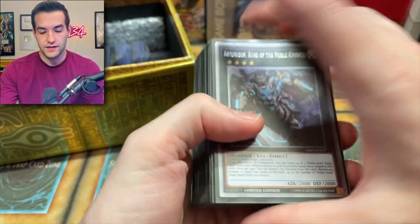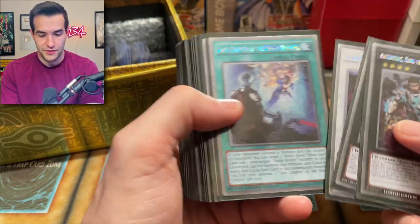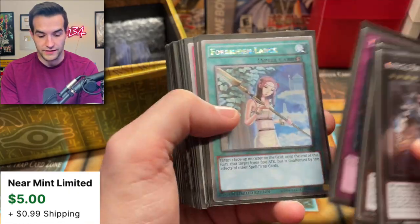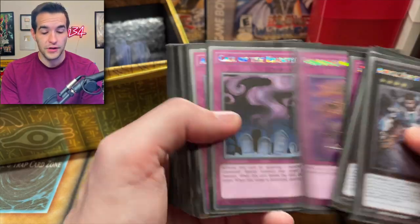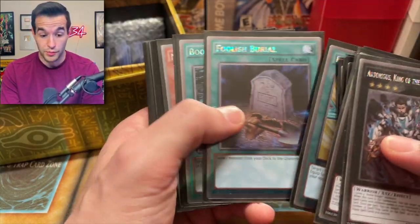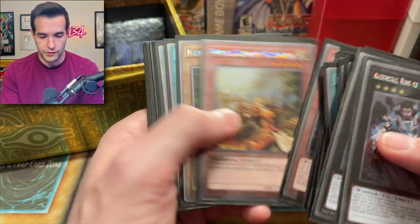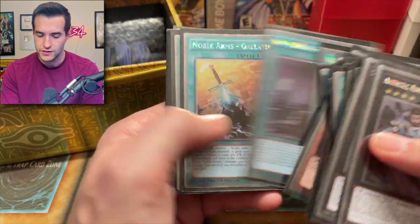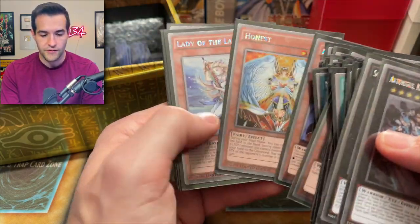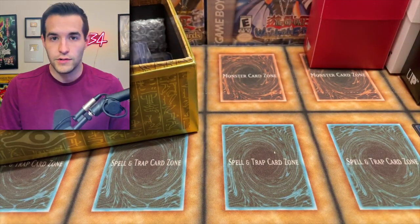This might be all the Platinums from the Noble Knights of the Round Table box set. Torrential Tribute is like five bucks so it's actually not bad. Solemn Warning — there's a lot of really good cards in here. I kind of like the platinum cards — I know some people, actually most people, hate them. But they have a lot of great stuff: Foolish Burial, Book of Moon, Dark Hole, Reinforcement of the Army. Noble Knights probably not great anymore but still some good stuff for sure. This should have been an Auction Series item while it was still around — RIP.